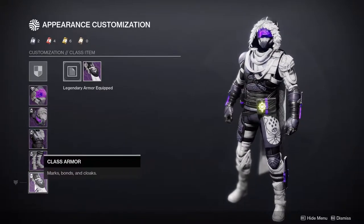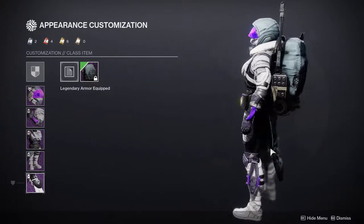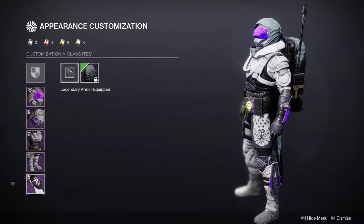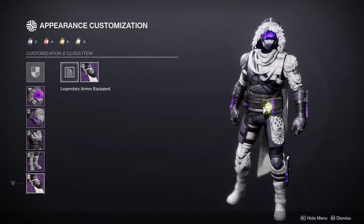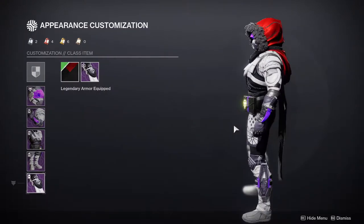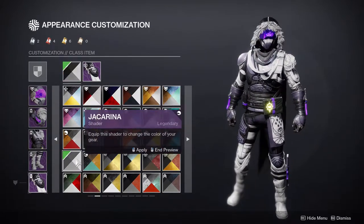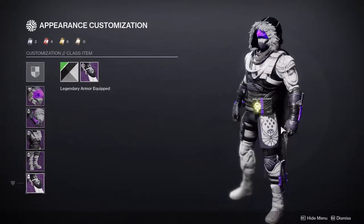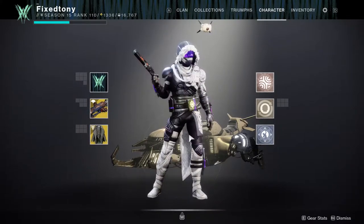Other people might go for the Beyond Light hood, but I legitimately hate that one — the hood itself looks kind of gross. This cloak is a better alternative. And it even shaders well. I'm absolutely amazed because I didn't think the crystals would be able to change colors, but everything is shaderable. I'm very happy — big fan of the Hunters. Let's move on to the Titans.